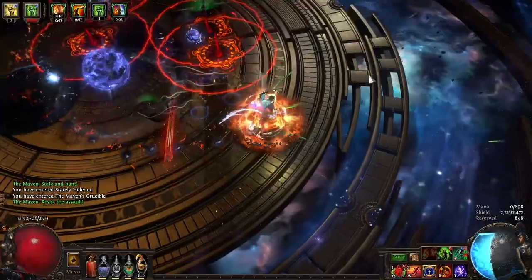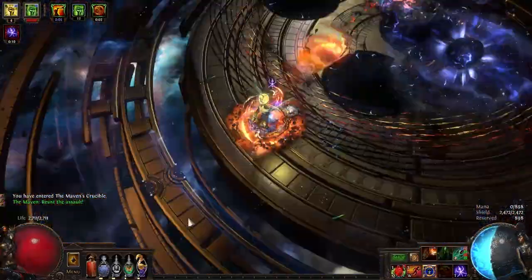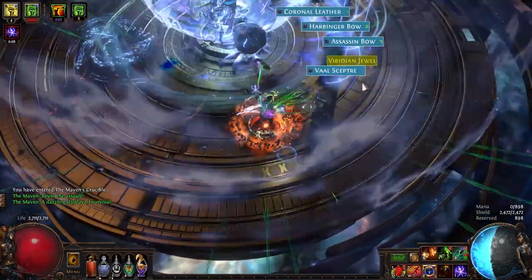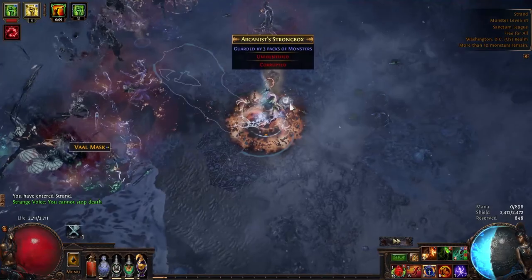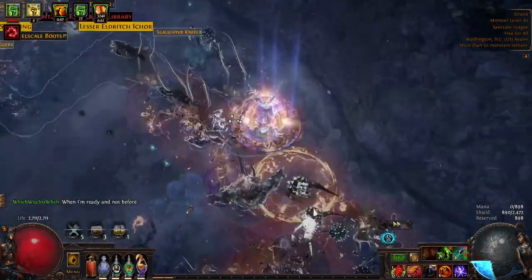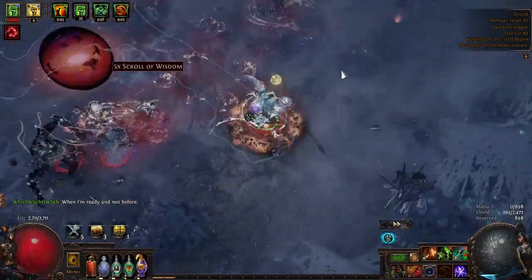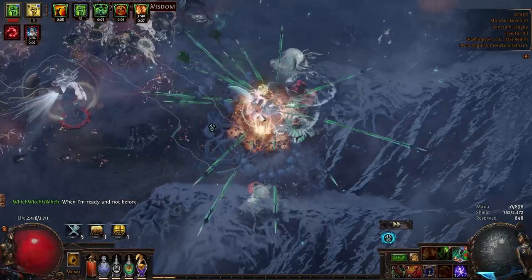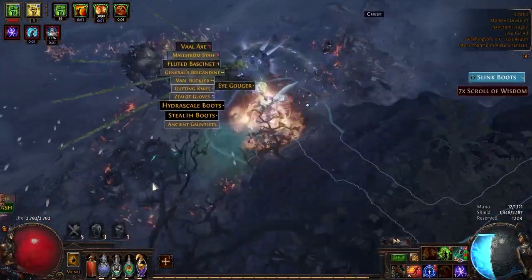Let's look at the build in action so you can see if you like the looks of it. We'll get into the nitty gritty of how and why, but what you're seeing on screen is everything within a two-screen radius that's actually spawned into the map dying from proliferating ignites and poisons slamming into them and chaining at about 200% projectile speed. Because we're converting our physical damage into two different elements before finally converting into chaos, our Gloomfang is giving us a ton of extra damage because of its chains.